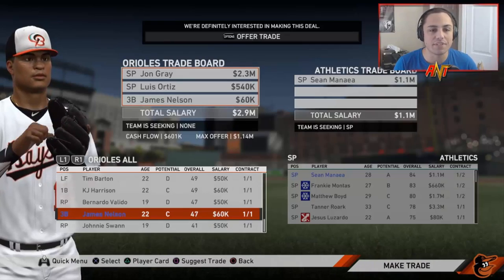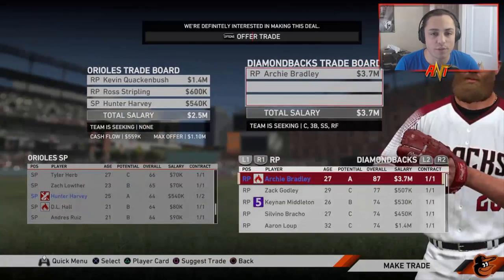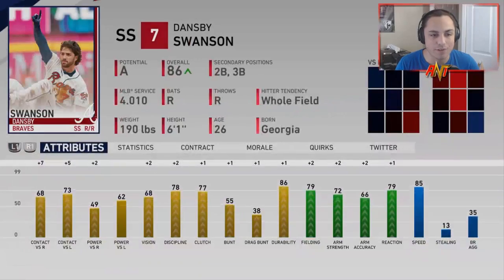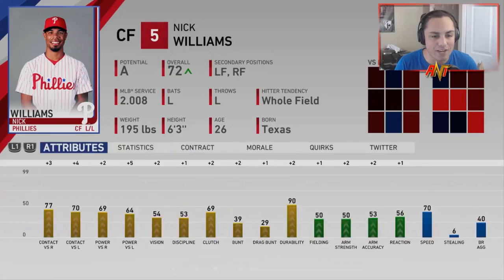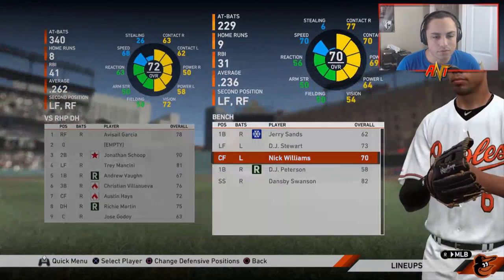We definitely need to make some moves. James Nelson, Luis Ortiz, and John Gray go for Sean Menea — haven't used him in quite some time. Hunter Harvey, Kevin Quackenbush, and Ross Stripling make way for Archie Bradley. Andres Ruiz, Caden Grenier, and Tony Kemp are traded for Dansby Swanson. Then Lamar Sparks, Mason Inglert, and DD Gregorius are traded for Nick Williams — seen him develop into a beast, low contract.